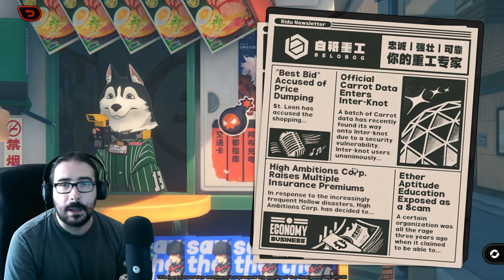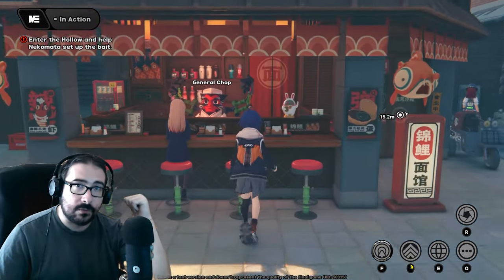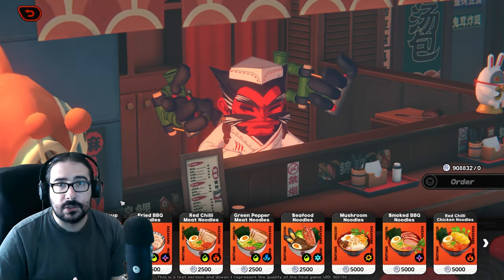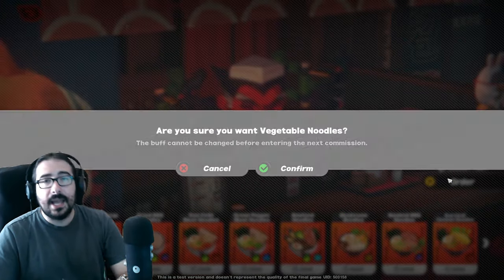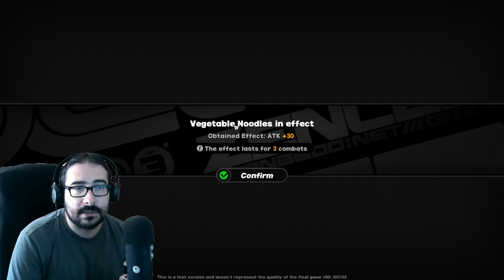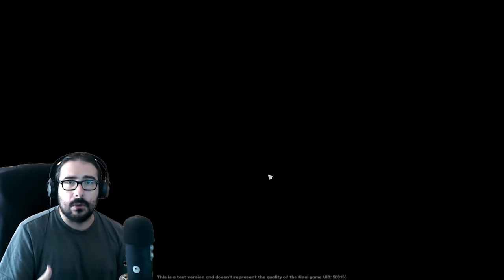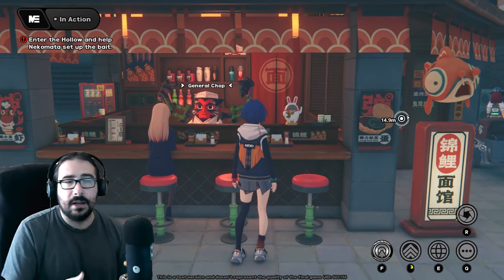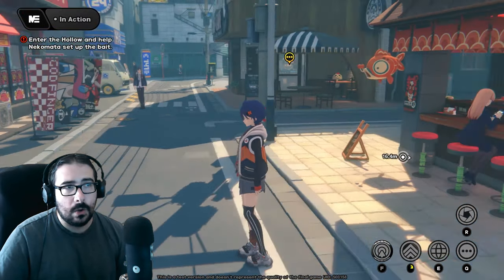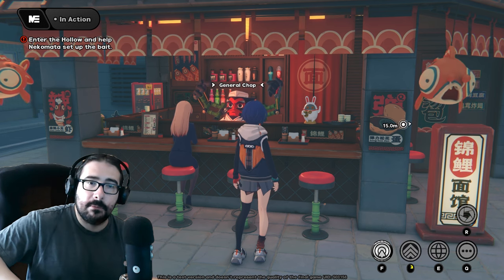This might be a problem because the day after doing the daily, you still have the previous food buff. That means you need to do three combats, then eat ramen again, then do combat again — so that way you're free to go for the next day. It would be an easy fix if they just let you replace the buff. The daily says 'eat,' it doesn't say 'consume.' Keep that in mind before you log out — finish your ramen food buff first.